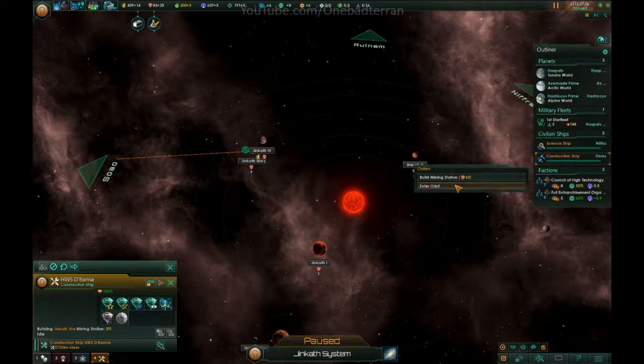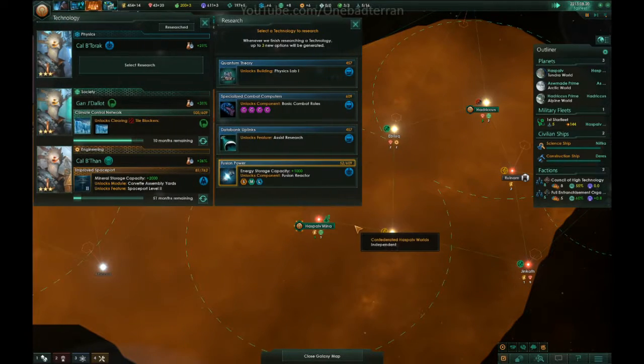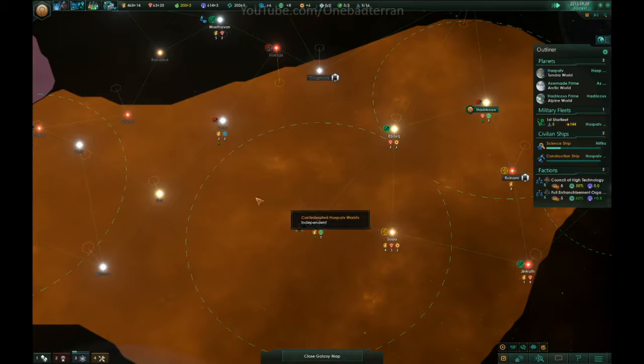Mining station, mining station — we have two more we need to do down here. It's 120, 120. That's gonna bring in a lot of resources and we're gonna be in a really good place for it. Deflectors, then fusion reactor is next. But first we do void cloud observation.